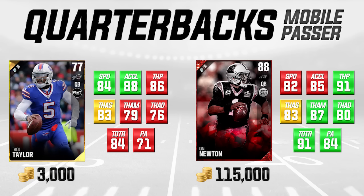Tyrod Taylor has 84 speed with 88 acceleration, making him one of the fastest quarterbacks in the game. He can definitely get down the field and pick up first downs. His throw power is very good at an 86. His throw accuracy attributes are not great — only an 83 throw accuracy short, 79 throw accuracy mid, and 76 throw accuracy deep. He's tied with Cam in throw accuracy short and behind him in throw accuracy mid. But the 79 is still an okay attribute, not a complete detriment.